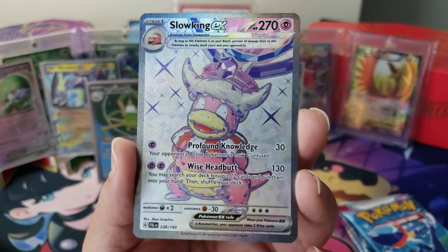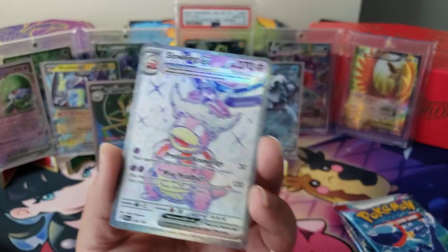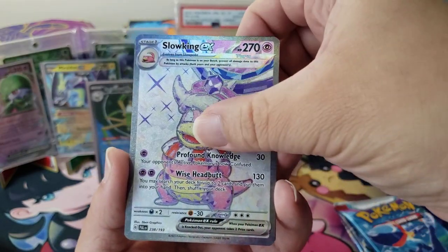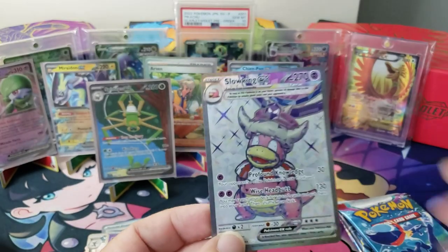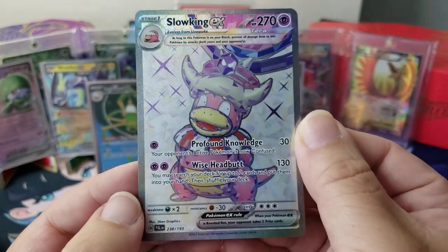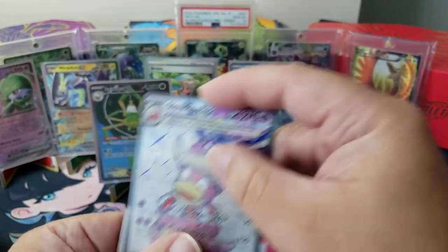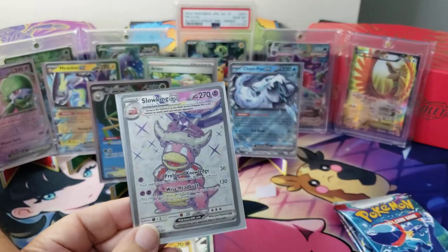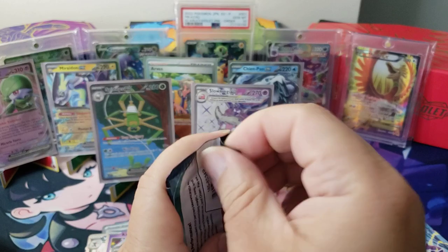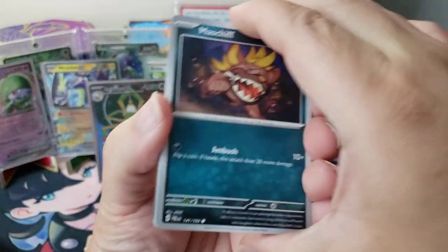Oh my god, the full art tarot cards, man — you can kill vampires with these things, they're just so silver. Werewolves too, take this with you! Oh dude, that's amazing — look at that shine, oh my gosh. This has a glitter layer too! We got so lucky. Yo, this tin is nice, it's not bad at all. Okay, second Paldea Evolved pack from the tin — let's go!